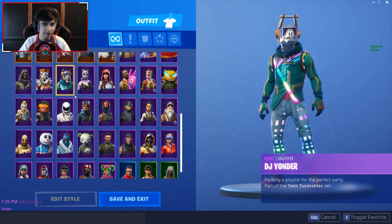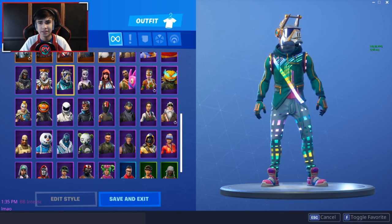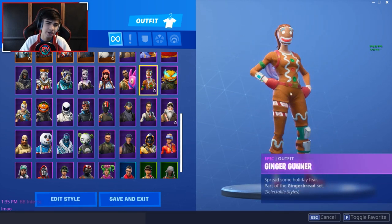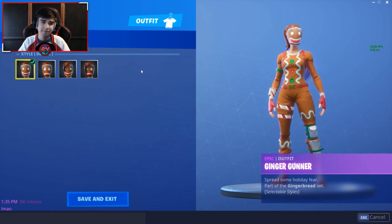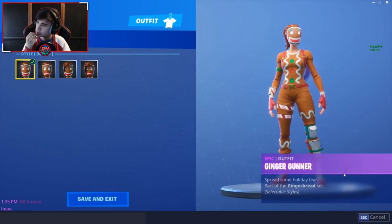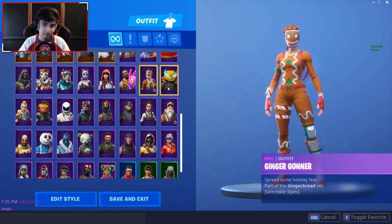DJ Yonder — pretty bot skin, but I do like the RGB glow effect. I wish they'd do that with simpler skins. Dusk — pretty dope. Fable — it's okay. Giddy Up — cute I guess. Ginger Gunner — not OG unfortunately. RIP to my OG Ginger Gunners and Merry Marauders — I don't have the OG versions.